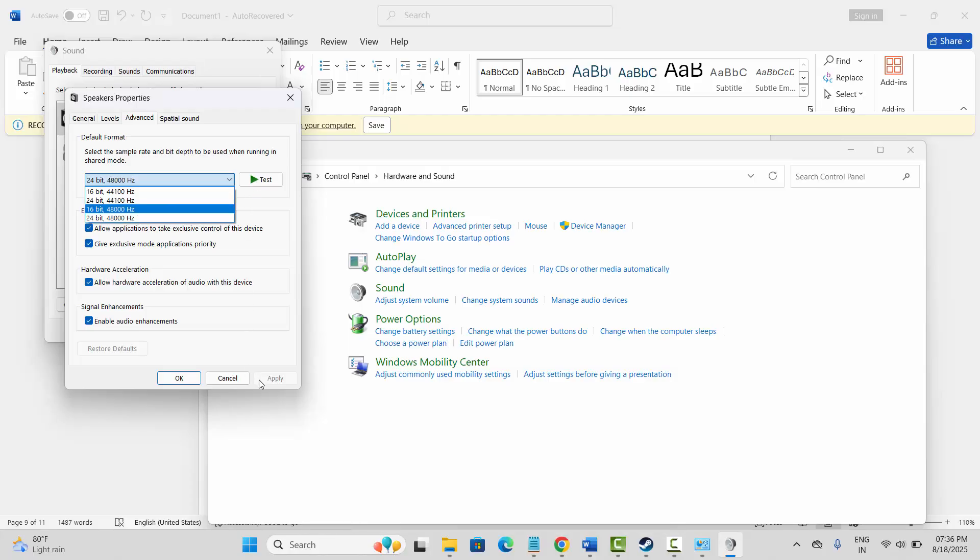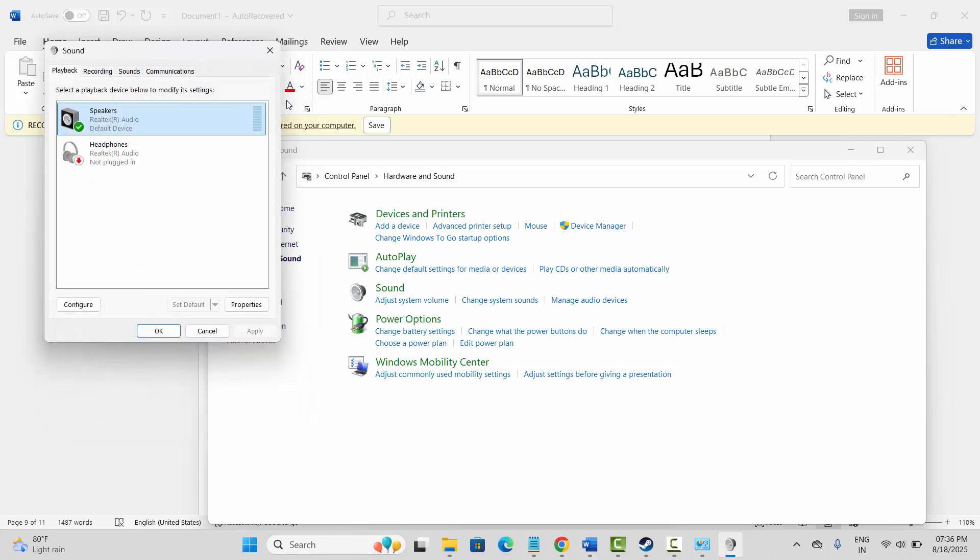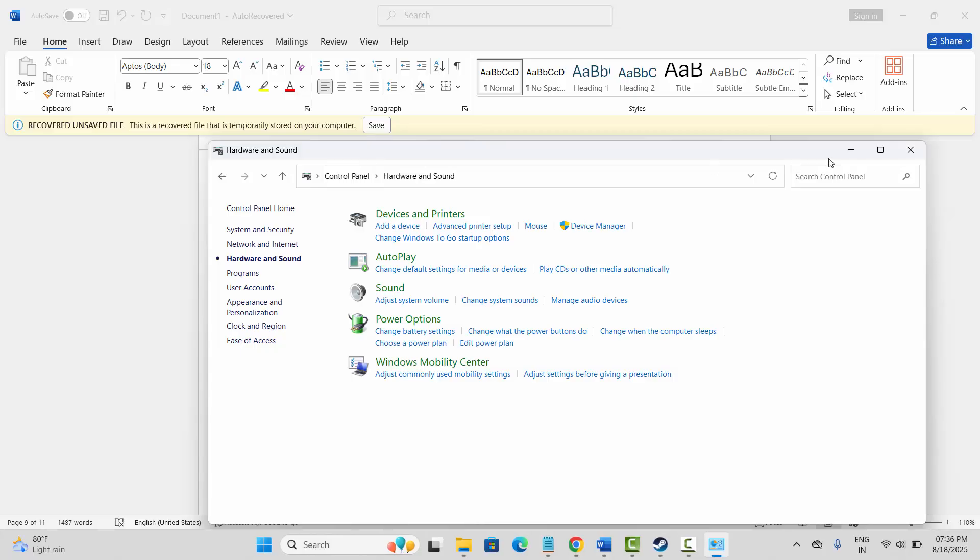Click on Test and then hit Apply and OK. If this works then fine, otherwise select other options as well, click on Test, and then hit Apply and OK. Check each option to see which one is working, then launch the game and see if the sound problem is resolved or not.